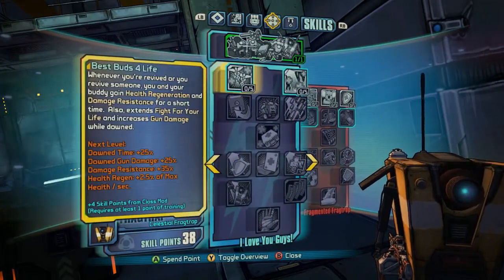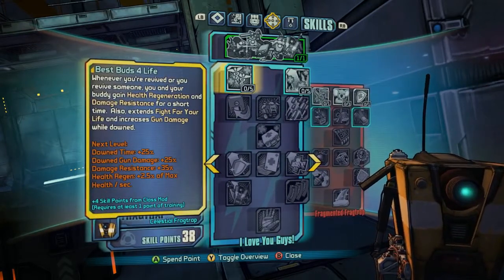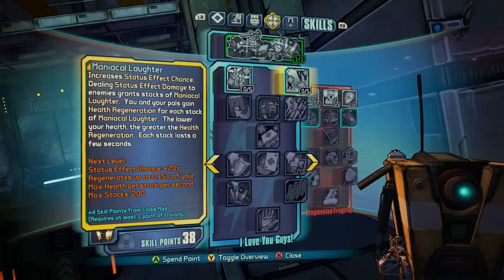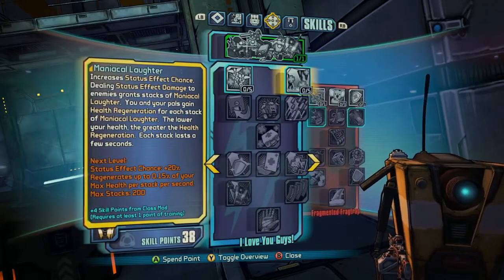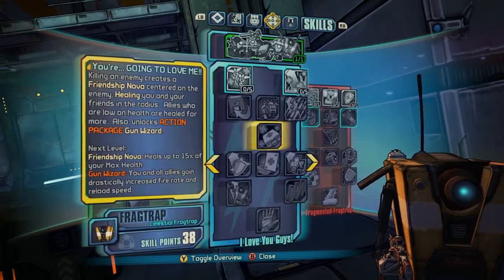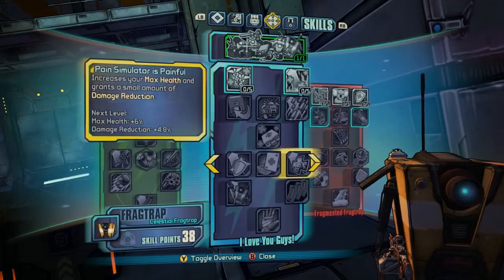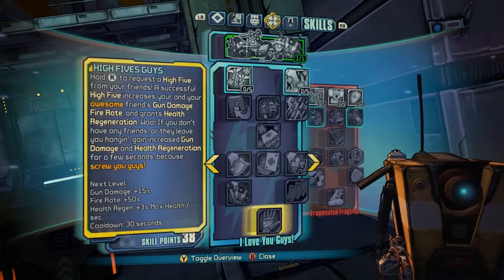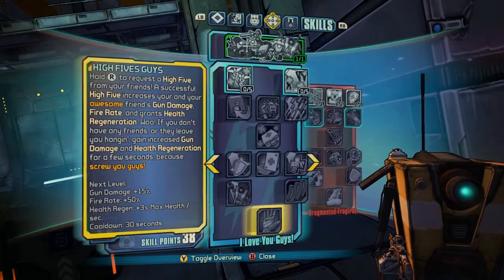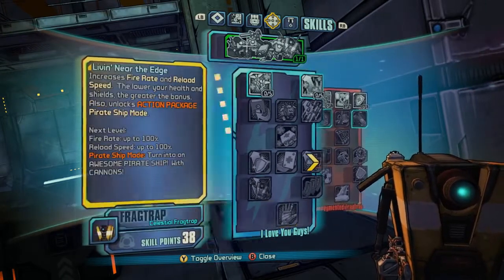The next tree is I Love You Guys, which is a very co-op themed tree. It's perfect for Claptrap because he really just wants someone to like him, so of course he has an entire skill tree dedicated to making him good in co-op. My favorite part is the capstone skill — High Five Guys. If you hold down the melee button, his arm props up waiting for a high five from co-op buddies. If he gets the high five, everyone gets buffs with cool thumbs-up icons across the screen. If he's left hanging, he goes into Screw You Guys mode and keeps all the buffs for himself.